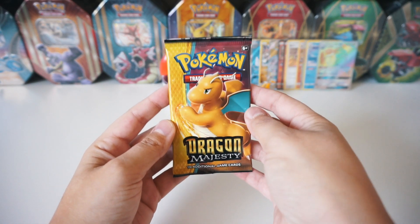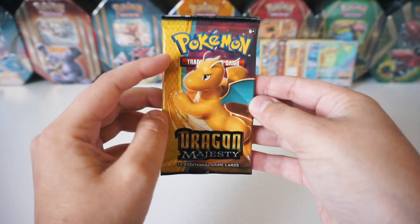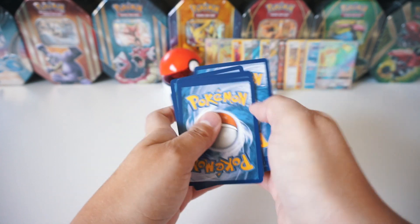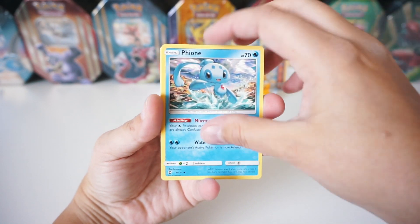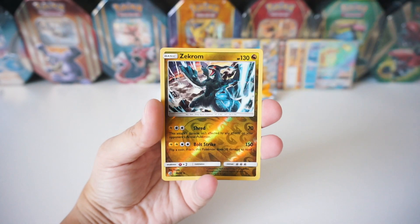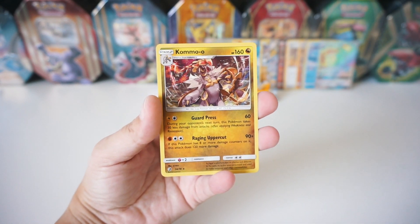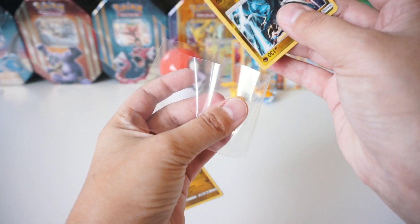Wow, guys, we got some insane pulls in this box already, but we're on to our last pack. Let's get that last pack luck. We've got a Metal Energy, Switchcraft, Dragonair, Fion, Wooper, Jangmo-o, Horsea, Dratini, Totodile. The reverse is another Zekrom holo reverse rare - check that out. And the rare is a holographic Kommo-o. No way. Let's go ahead and sleeve those up.